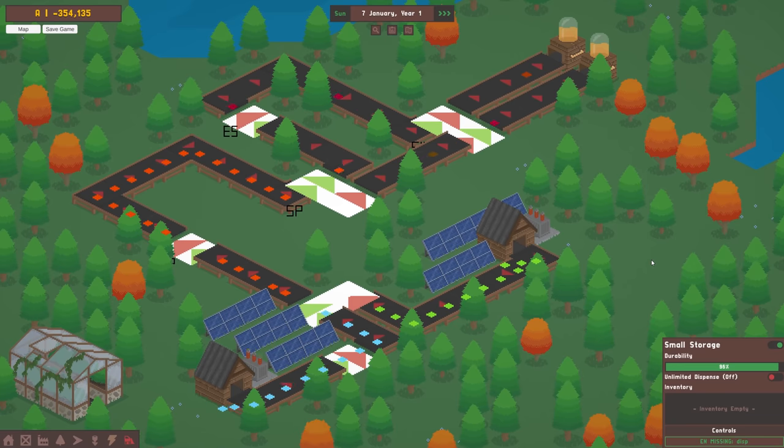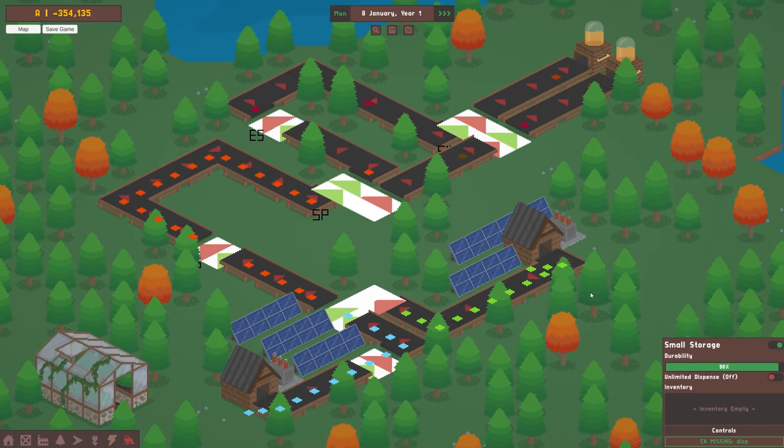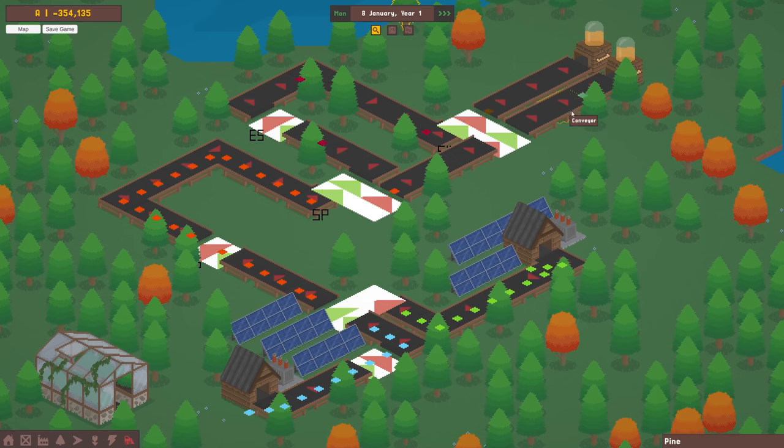So, pretty major progress in this devlog: splitter, combiner, switcher, debarker, basic saw and edge saw all implemented, an entirely new and improved conveyor belt system, and an updated loans interface. If there are any machines you'd like to see in the game or features for the factory system, I'd love to hear them — either leave a comment or drop the suggestion on Discord.